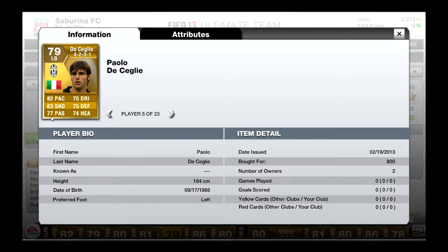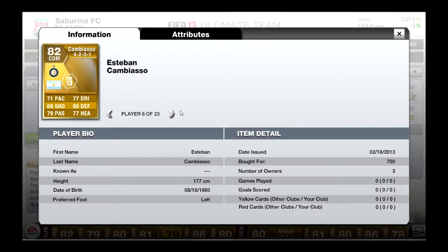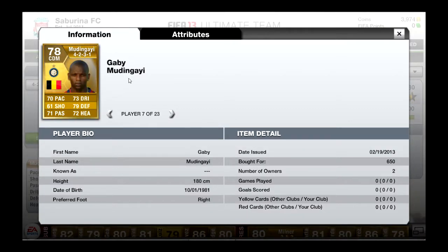So our first central midfielder is going to be Esteban Kambiasov from Inter, 700 coins — 71 pace, 77 dribbling, 80 defending, 77 heading and 79 passing. I don't see him much in squad builders but I definitely should, because he's a really good player. Our other central midfielder is a partner from Inter — 650 coins, goes for discard value — 70 pace, 73 dribbling, 79 defending, 72 heading and 71 passing. You can't go wrong with a player who has discard value.